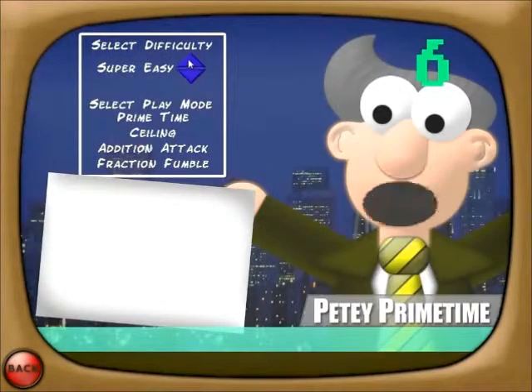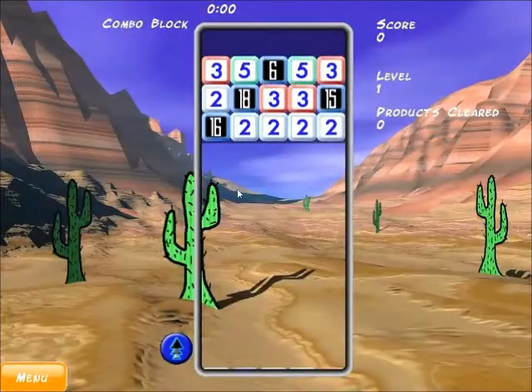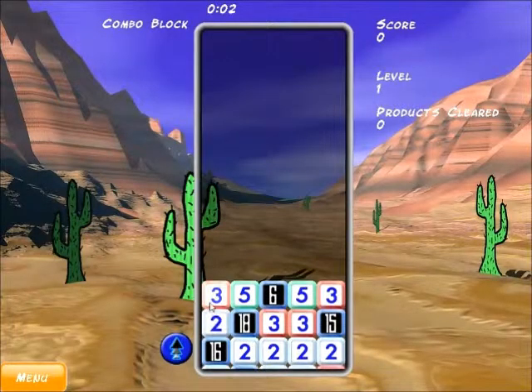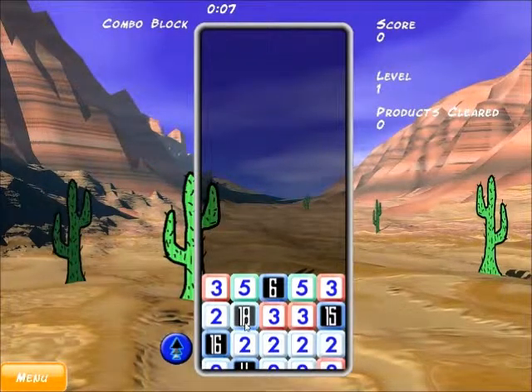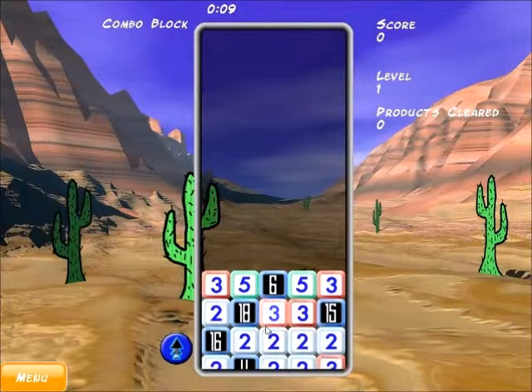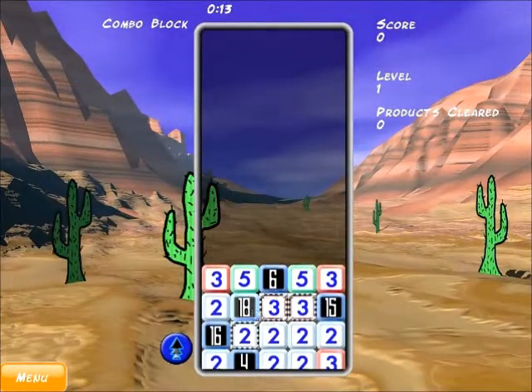Well, let's go to a higher difficulty level to see more. So you see we have an 18 here. What times what equals 18? How about 9 times 2? Well, I don't see a 9, so we have to make one. 3 times 3 equals 9, times 2 equals 18.